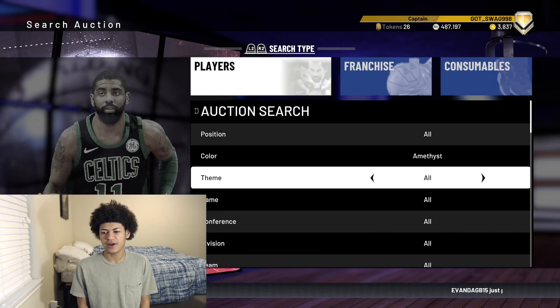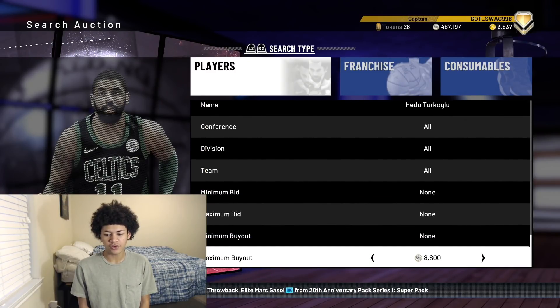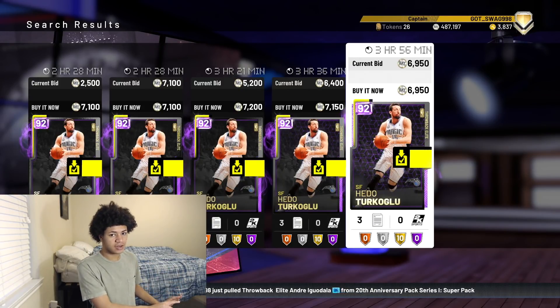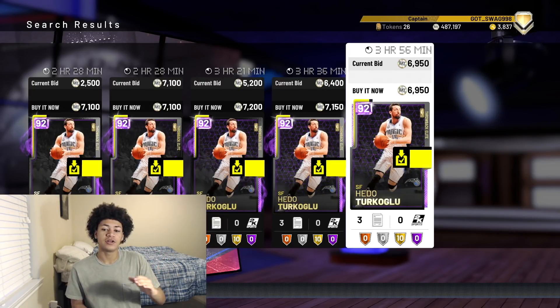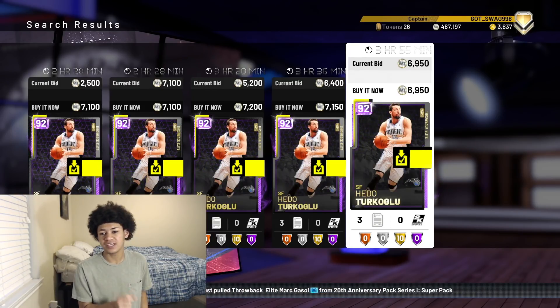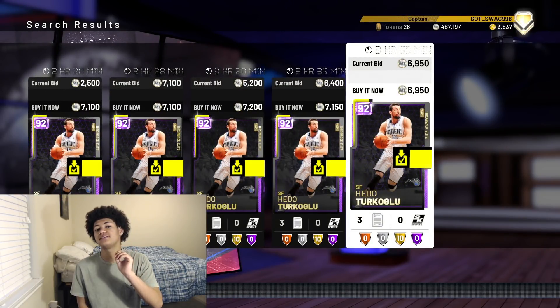For example, amethyst Hedo Turkoglu — about a few days ago he was going for 16,000 MT. Right now he is going for less than 9,000 MT, actually around 6,900 MT — that's the lowest on the auction block. The supply for Hedo Turkoglu was low before so the demand went up. Lower supply means people pay more for cards. That was before the crash, which is why he was at 16,000 MT. Now because of the market crash he's going for 6,000 MT, so right now is a good time to buy the card you want on your team.